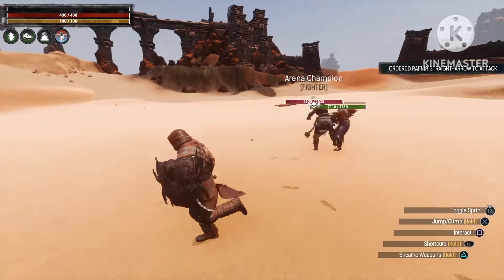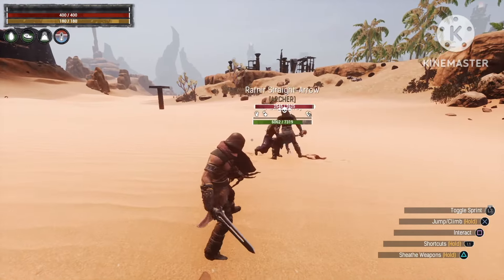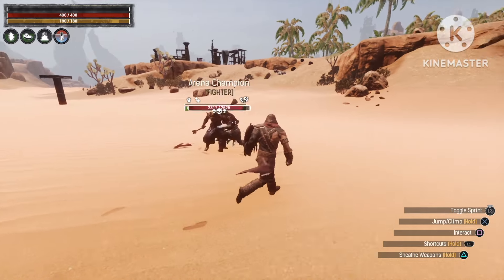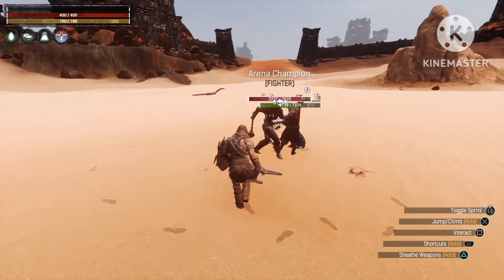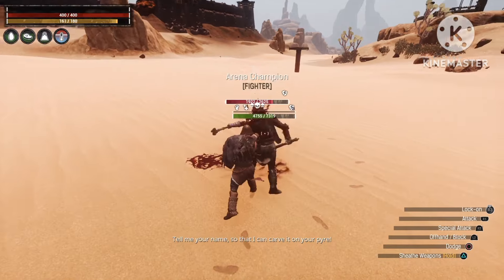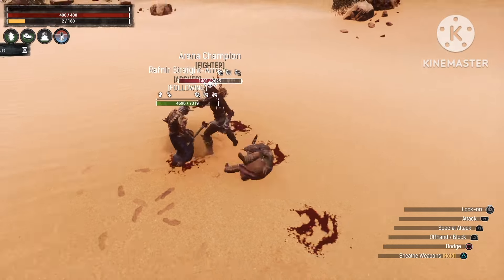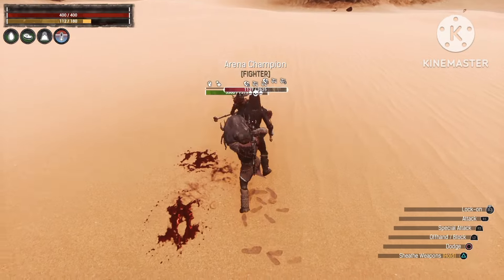First up we'll put it against the Arena Champion, which is the most damaging boss in all of Conan Exiles with the fastest combos. As you can see, our troll takes the hits — he's super strong, a real good tank. When you go in and help him out, you defeat the Arena Champion in no time, less than 15 seconds.